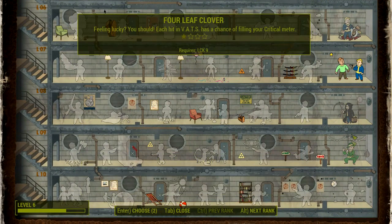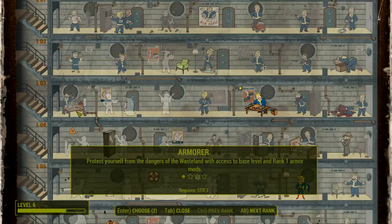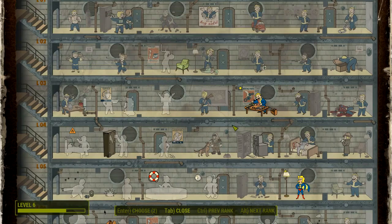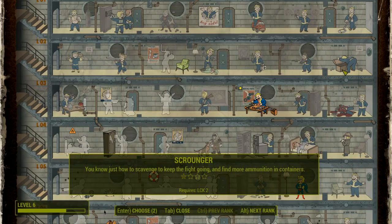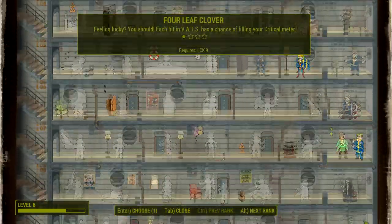I believe I have a level up from last time. They actually do have a couple level ups, so now we take a rank of Gun Nut. I might burn two points on these things. Armor could really do with some attention. Attack dog — that is quite nice if I want to wander around with the dog, and I think I will wander around with the dog for quite a bit. Scrounger is good. I might take Scrounger as well to get more ammo.